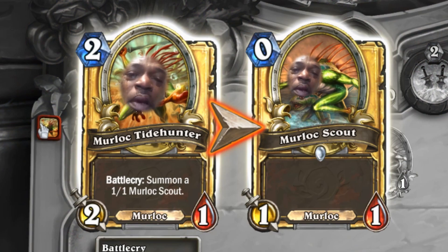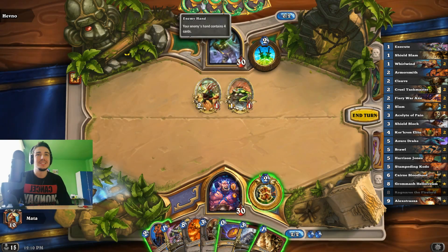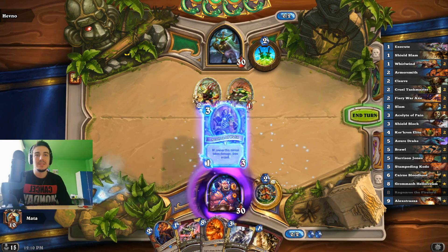What? Murloc Tidehunter — was that played in Miracle Rogue, or is this just some budget version of it? So here I can play Armorsmith, or just coin out Acolyte of Pain. Yeah, I guess I will just do this — this is too juicy. Let's see.